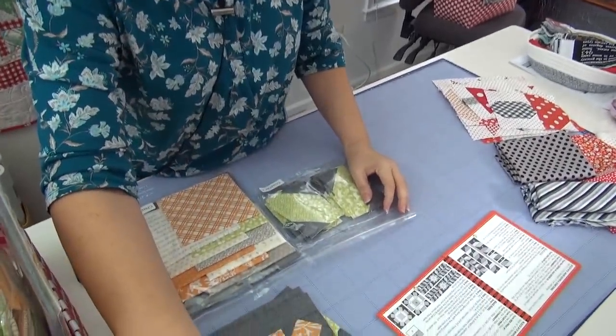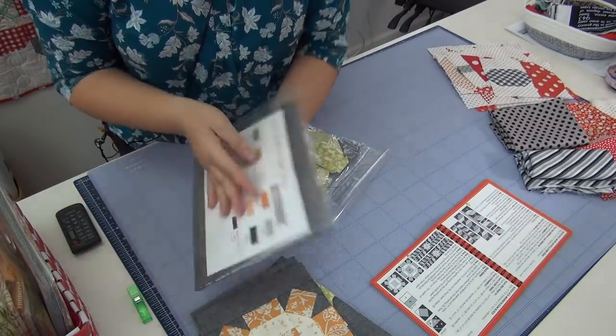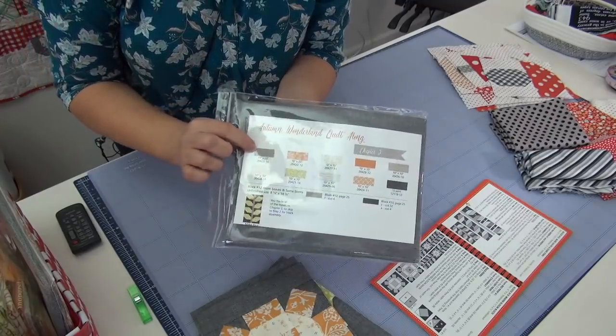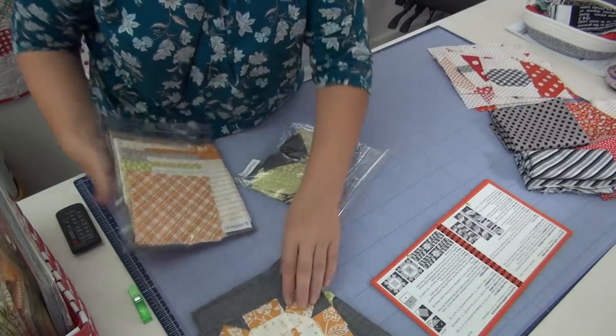If you have the kit and you're doing the autumn version like I am, then in the kit you get your chart that tells you all the fabrics. And we're using this gray fabric for the stems. So that is this fabric here, and that's what I'll pull out for the stems.